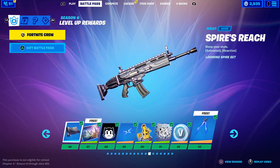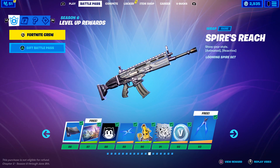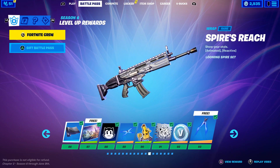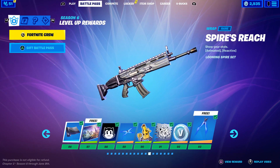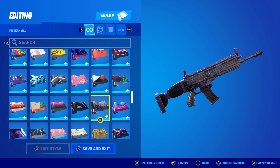Welcome to the 'How Is It Reactive' series. This episode covers the Spire's Reach wrap, which is unlocked at tier 86 on the battle pass. It goes with the tier 100 skin, the Spire Assassin, and is both animated and reactive. In the locker you can clearly see the animation — there's a blue pulse that trickles down the weapon almost to the butt of the gun.